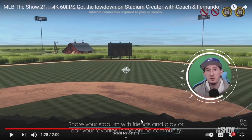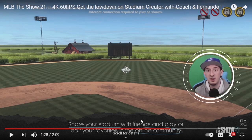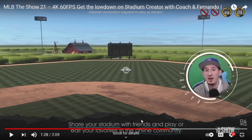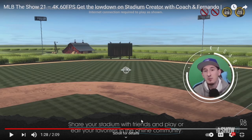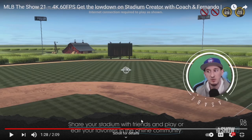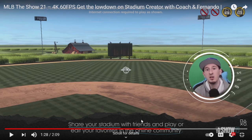It does say 'share your stadium with friends and play or edit your favorites in the online community.' That pretty much confirms they're going to have a stadium vault or some sort of community page where you can view and download other people's work. Like other games with community creators — such as The Golf Club — you can set a featured image so people get a preview of what they're downloading. I hope that when you're describing the stadium name and information, you can also set a featured image and use a pan tool to show everybody what you're building before they download it.